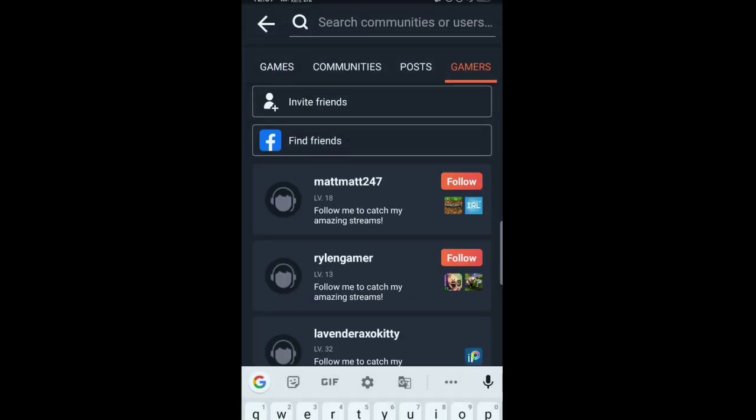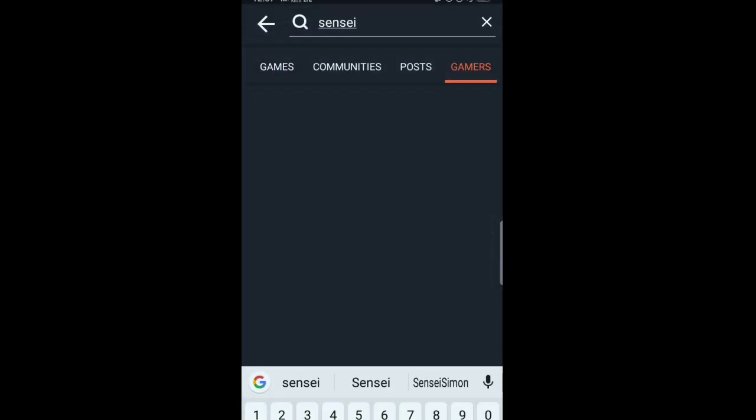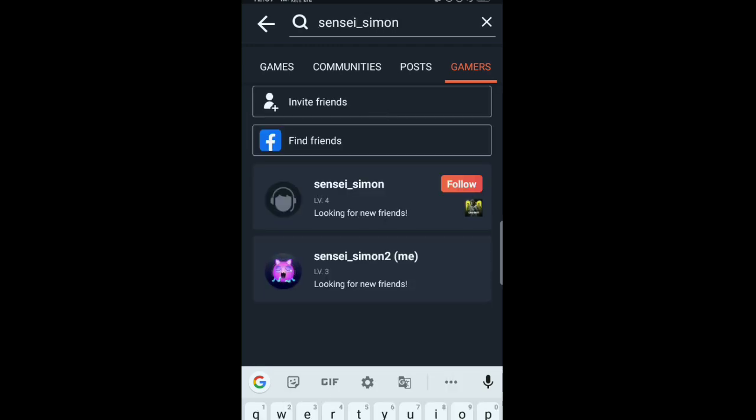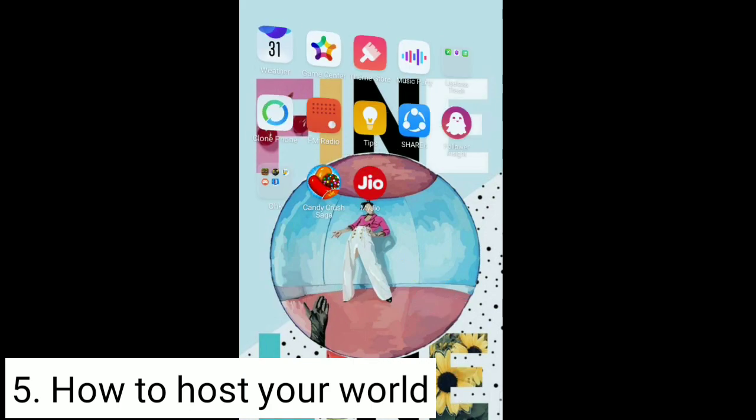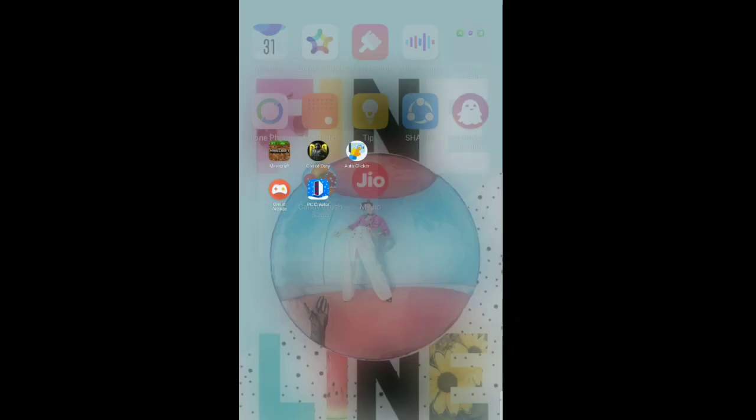Open the app and search for the person you want to play multiplayer with. They also need to create an Omlet Arcade account and follow the same process. Follow them and add them as your friend.